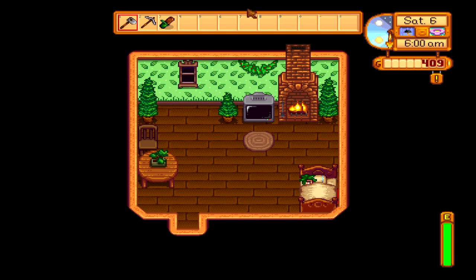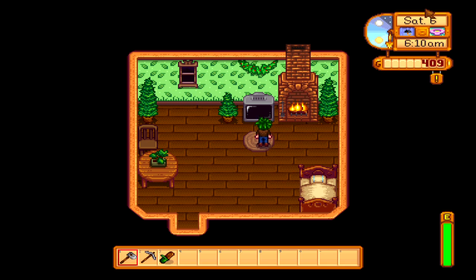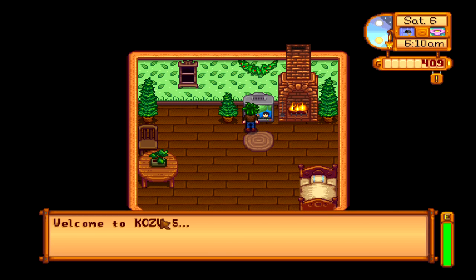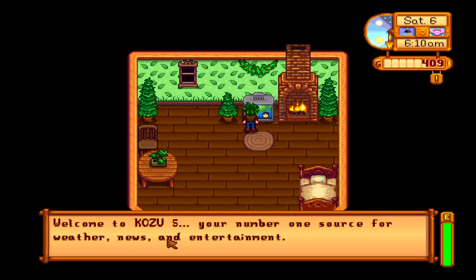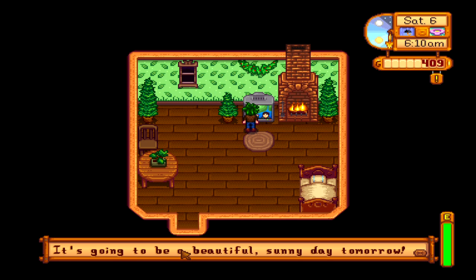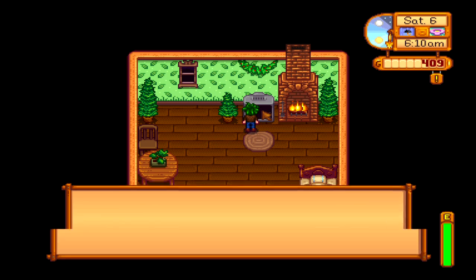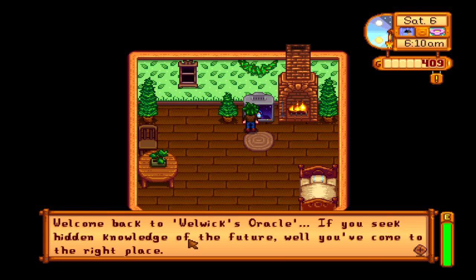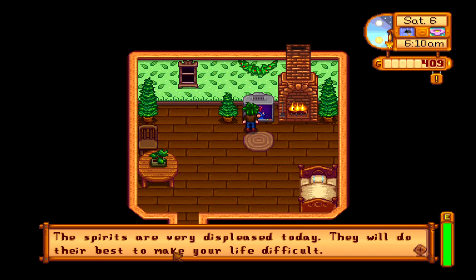Hello and welcome back to day six, which is Saturday of Stardew Valley. So last time we cut down a load of trees and got a little bridge to the other side of the beach where we've got some coral. Just checking what today's like — if the spirits are displeased, it's going to make our life difficult. That's just what you want to hear when you go to the mine.